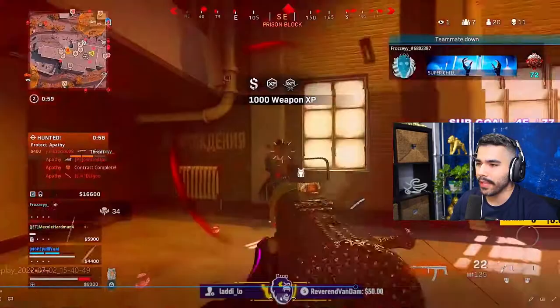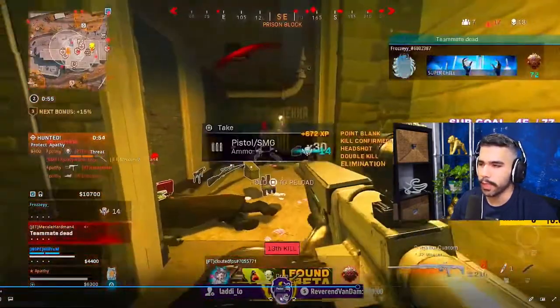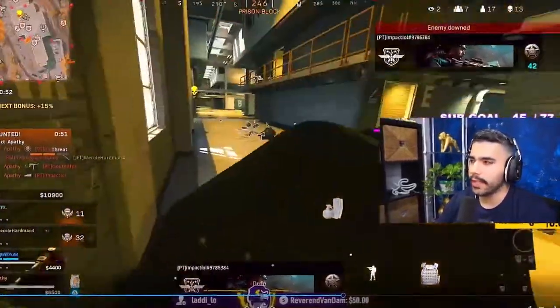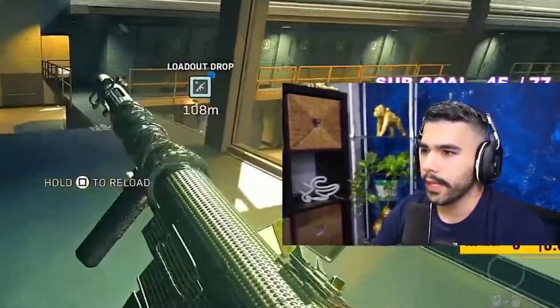The next guy comes for the challenge but the H4 Blixen has a crazy strafe and hits like a truck. I think he only had two plates. I kill both of them — just clean, on-point gameplay with good gun skill, good awareness, and good movement. It allows me to come out on top. These players are pretty good and solid for the most part.